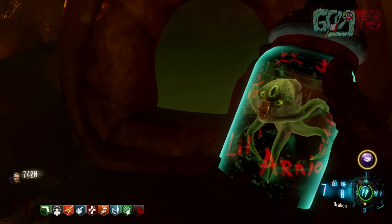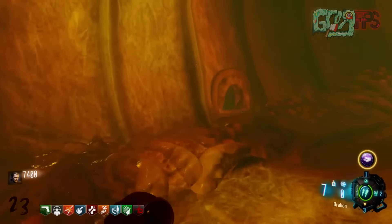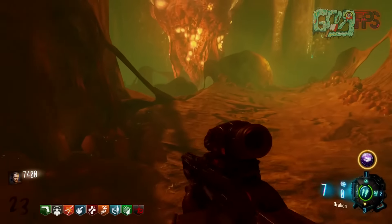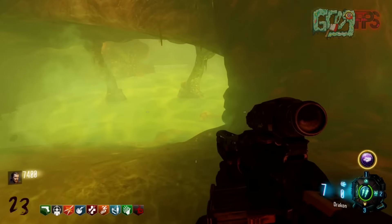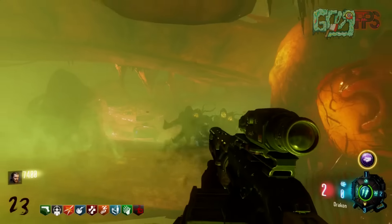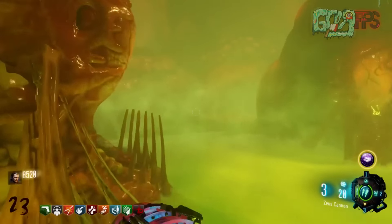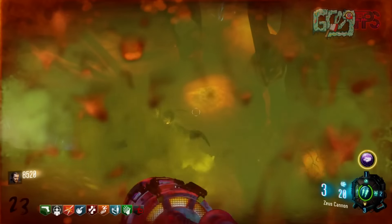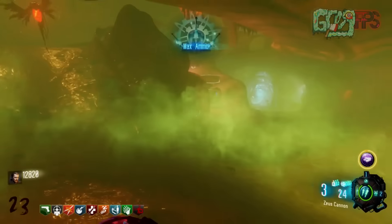What you need to do first is throw three Little Arnies into three of the holes around the map. Once you do this, three regular Margwas are going to spawn and you need to kill them. I recommend using a Thunder Gun — obviously you need Little Arnies to do this, but definitely get a Thunder Gun and even pack-punch it to the Zeus Cannon.